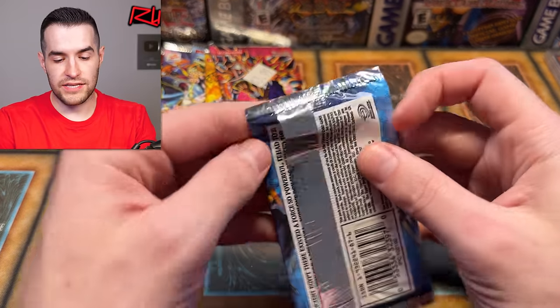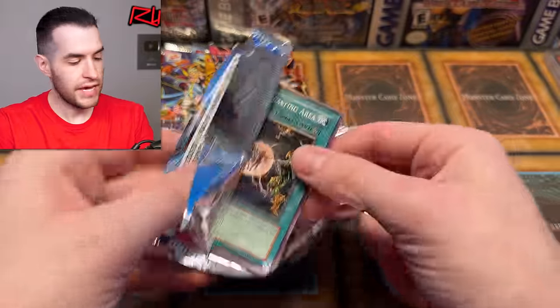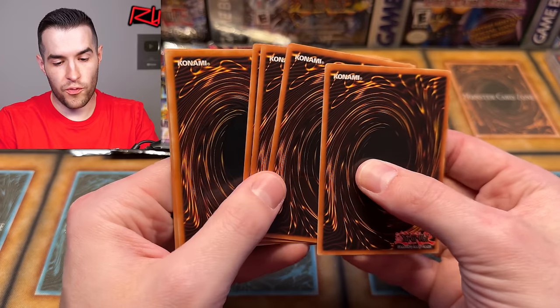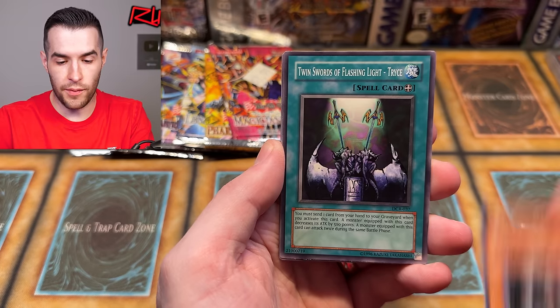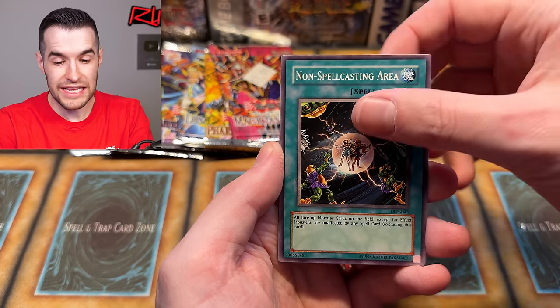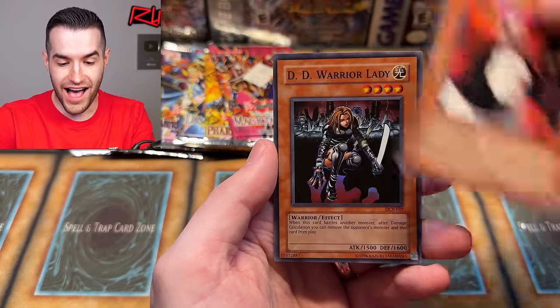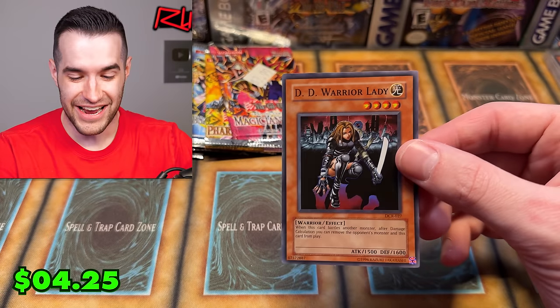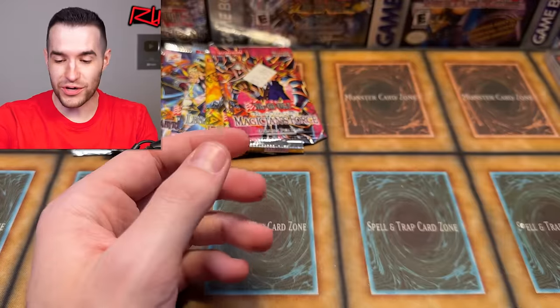Dark Crisis, let's pull something crazy. Final Attack Orders, Outstanding Dog Marin, Guardian Elma, Twin Swords of Flashing Light, Trice, Non-Spellcasting Area, Ray of Hope, Nintendogs, Yaki Gaia Panza, and DD Warrior Lady! One of the best cards in the set. Super Central continues! So what do we have — one Ultra and just a bunch of Supers? We've got six out of the old and GX packs: six Supers, one Ultra, one Ulti. That's pretty wild.